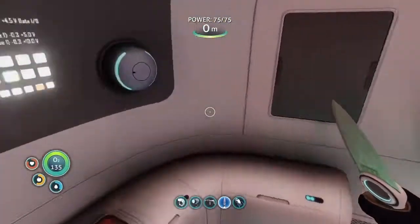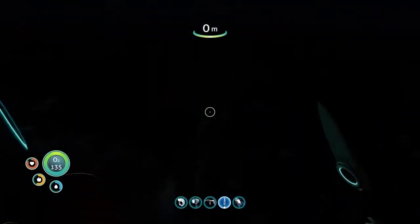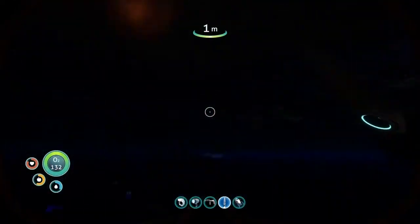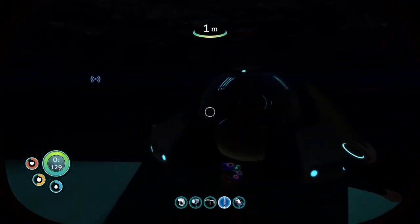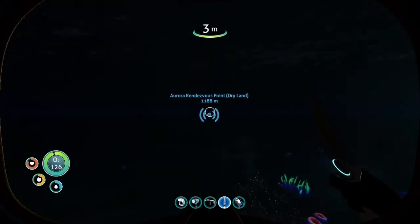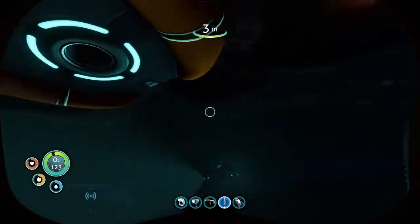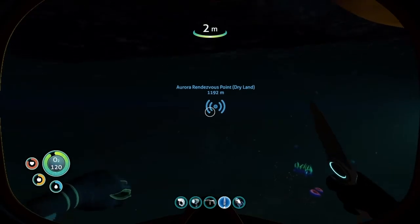So if you remember last game, we actually built the most powerful thing in the game — the Seamoth — and it has helped us out a lot already. In this episode we're going to try to go to that dry land and explore what happens, because if it looks as good as the graphics do underwater, this should be a pretty cool island.